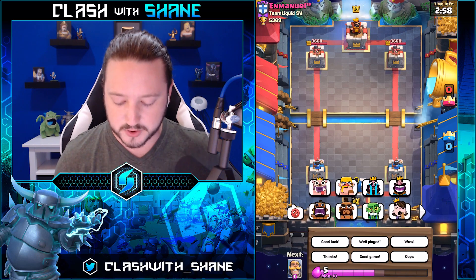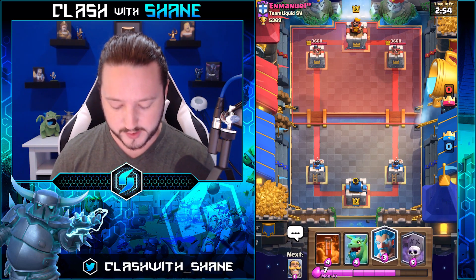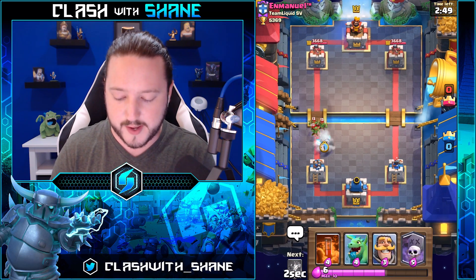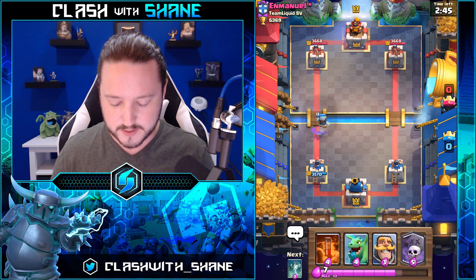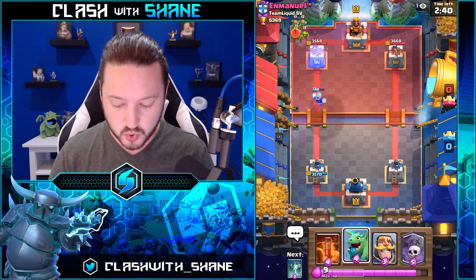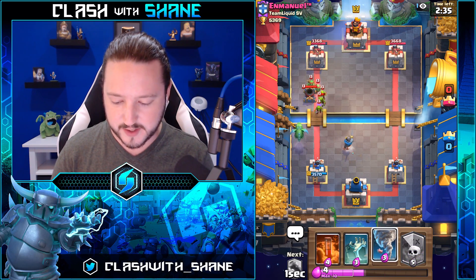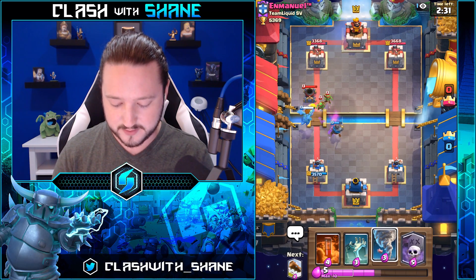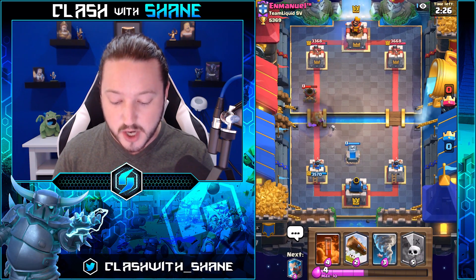All right, let's go ahead and jump into one more ladder battle — keep the W's flowing. So we got a tombstone in our starting hand, which in my opinion is my preferred starting hand. Emmanuel — he's got mortar bait. I called it! Mortar bait — mortar is nasty. That rocket is absolutely disgusting.